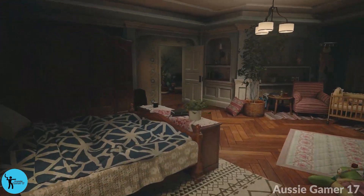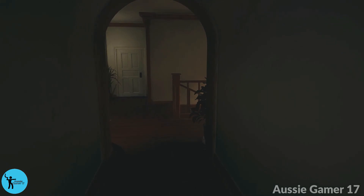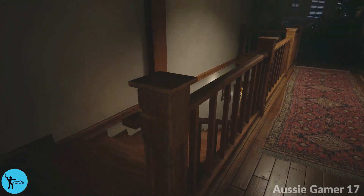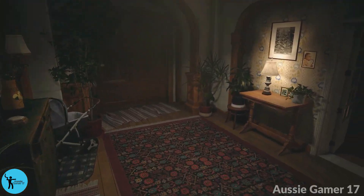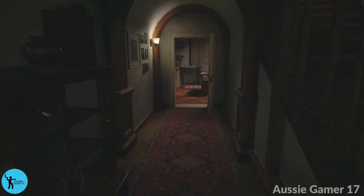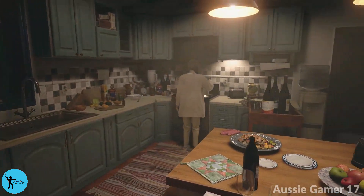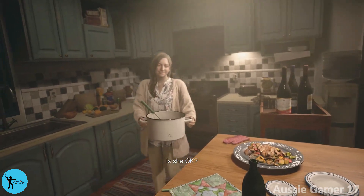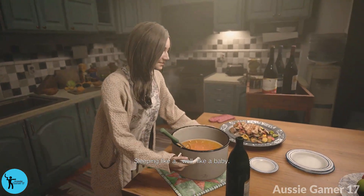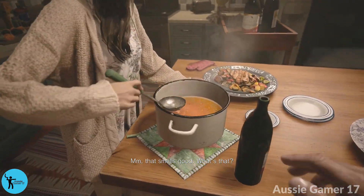That should be all the collectibles and achievements in the Winters' house. Now we can head back downstairs to the kitchen and to Mia. Is she okay? Sleeping like a baby.